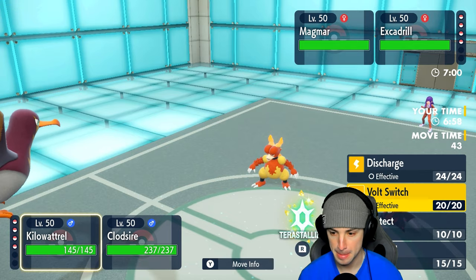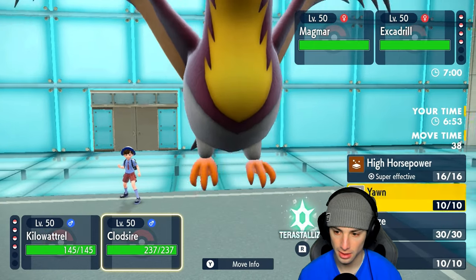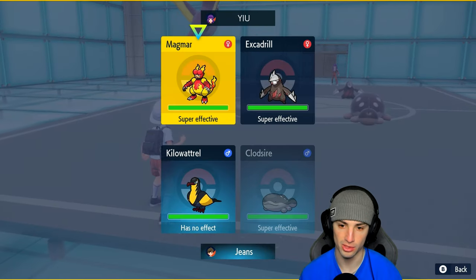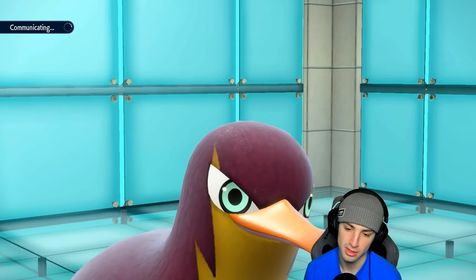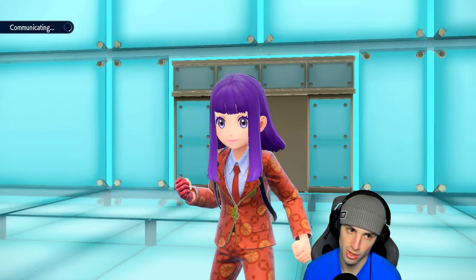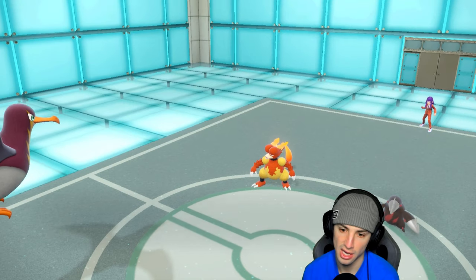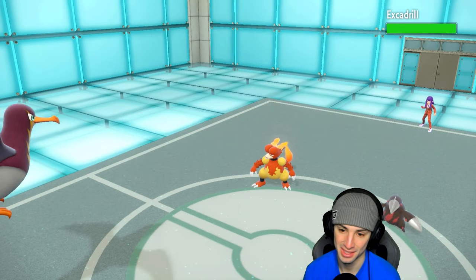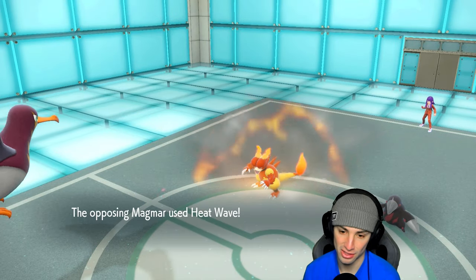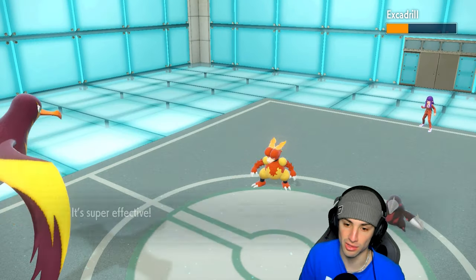Excadrill and Magmar come out here. I could just go for a Yawn, but I'm thinking of just setting up a Tailwind to get speed control and then dropping a High Horsepower into Excadrill - I'd rather damage Excadrill than Magmar since Magmar can force Follow Me. Tailwind flies for us, Clodsire gets that speed boost. Heatwave launches - does respectable damage all around - and High Horsepower flies through into Excadrill doing great damage.